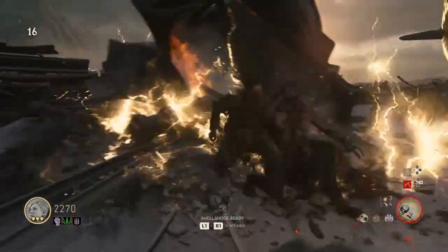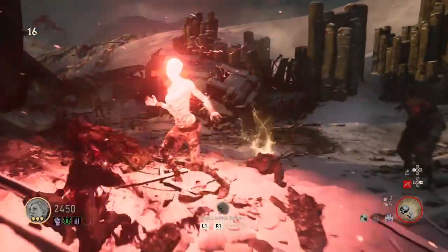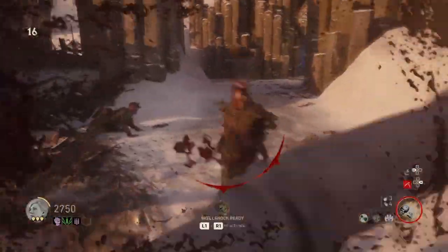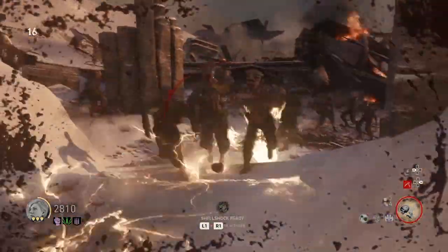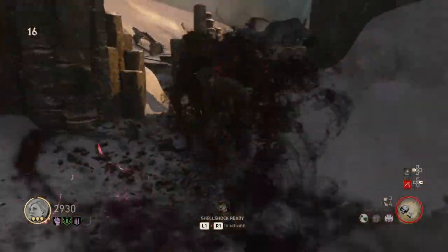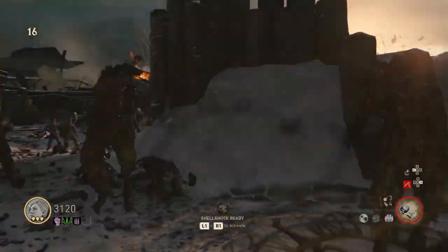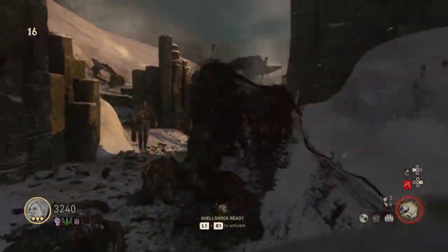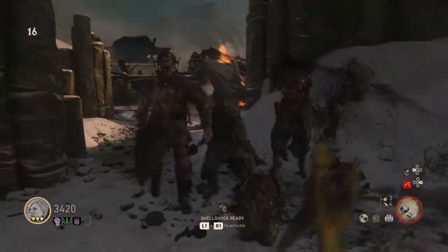Compared to some strategies for getting other weapons in other maps, this is pretty easy. If a zombie wasn't fully charged up, you won't get recharged from him. But that's it — that's how you get the Thulian scythe, and the Fang of On Heist. If you found this video helpful at all, please like and subscribe. Have a good night.